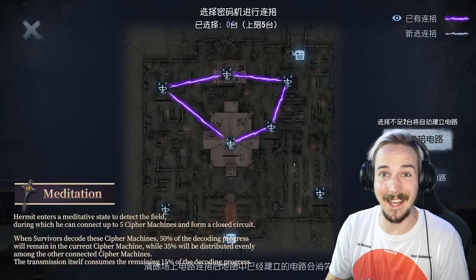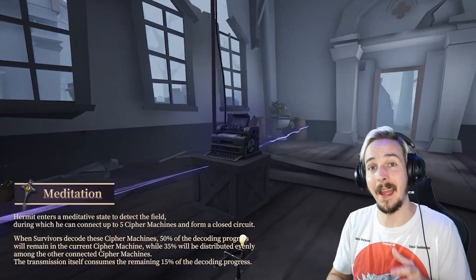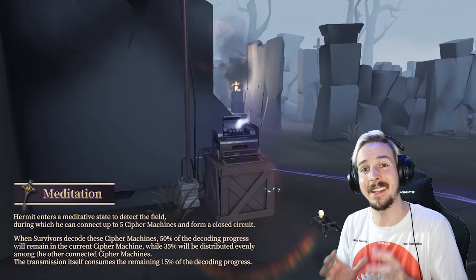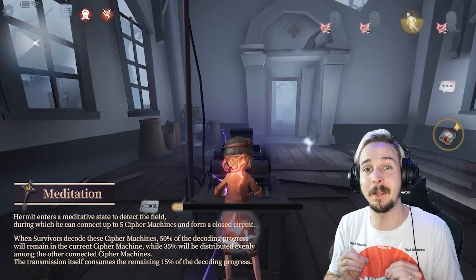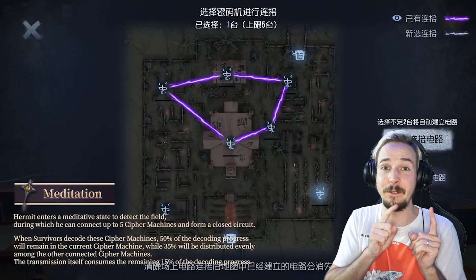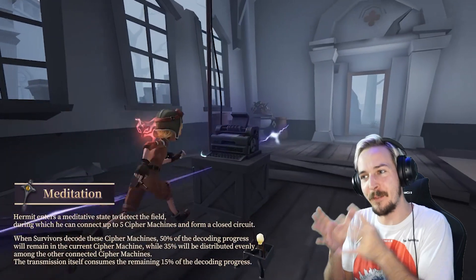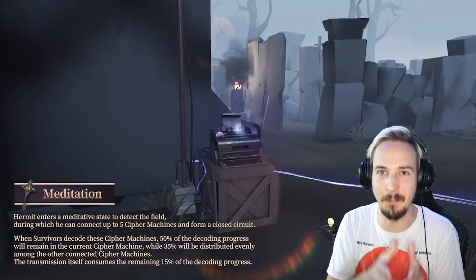The Hermit can also Meditate. The Meditation ability allows him to connect 5 cyphers in a circuit, and when survivors decode a cypher machine that is in that circuit, only 50% of the decoding progress will go into that cypher machine. The remaining 35% will spread out to 4 different cypher machines, and 15% will get lost in the transmission, which can really slow down the game for survivors and could potentially prevent cypher rush.